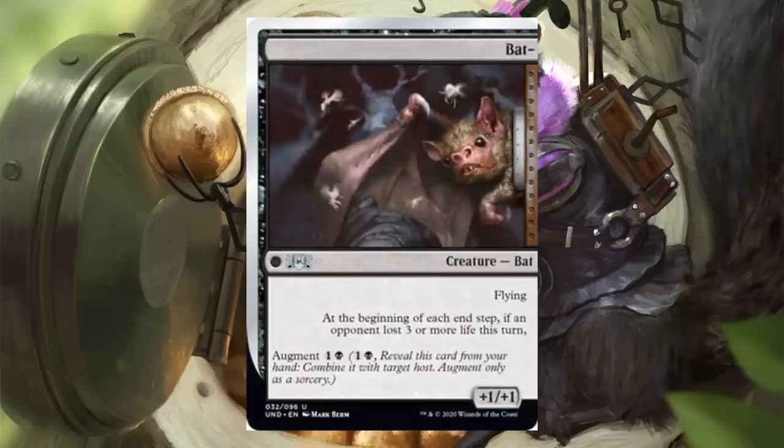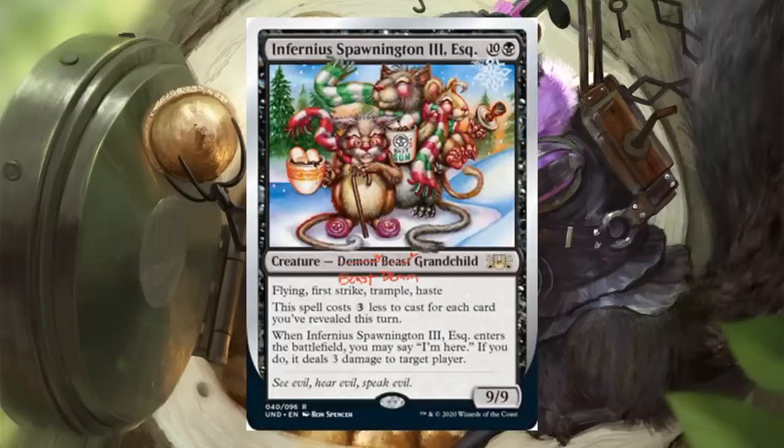Next is an augment card — it's Bats, and the augment cost is a black and one. You pay the black and one, reveal this card from your hand, and combine it with a target host — you can only augment as a sorcery. It gives something plus one plus one and creature type bat. It has flying. At the beginning of each end step, if an opponent lost three or more life this turn, the host fills in the rest of that sentence.